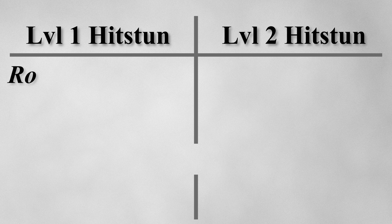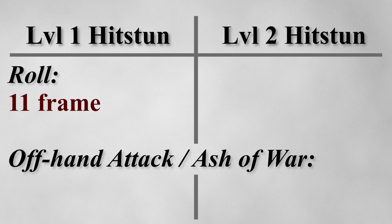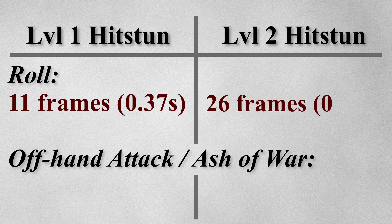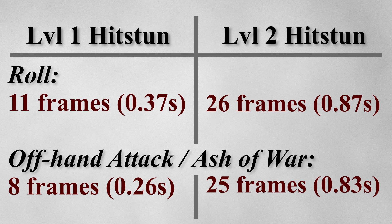Depending on what you're trying to do, the duration of the Hit Stun will change based on its level. For example, it takes 11 frames to roll after a level 1 Hit Stun, while it takes 26 frames after a level 2. In the same way, it takes 8 frames to attack using an offhand weapon or use an Ash of War after a level 1 Hit Stun, and 25 frames after a level 2.